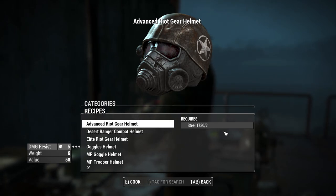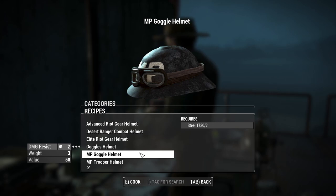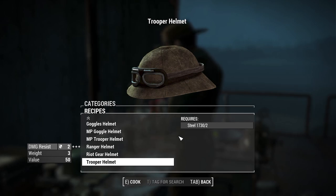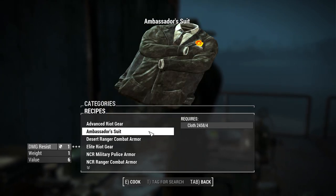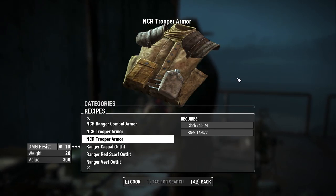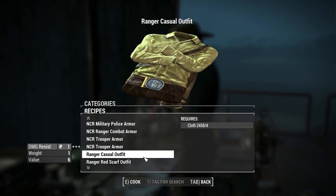In the NCR Helmets section you can craft things like the Advanced Riot Gear Helmet for only two steel — pretty cheap for a cool-looking helmet. The same goes for the Desert Ranger Combat Helmet, Elite Riot Gear, and all other helmets — all costing just two steel. For NCR Outfits, armor pieces cost two cloth and four steel, something like the Ambassador Suit is four cloth, and cloth-only items cost just cloth. Pretty cheap crafting costs overall — what you're really paying for is those ballistic weave upgrades.